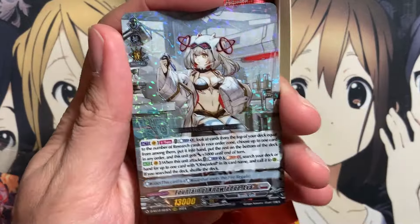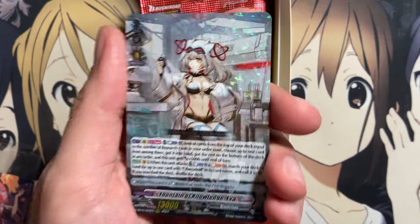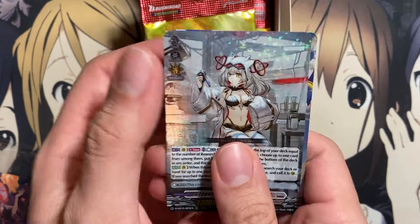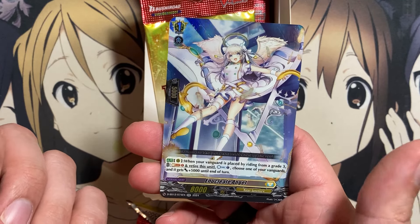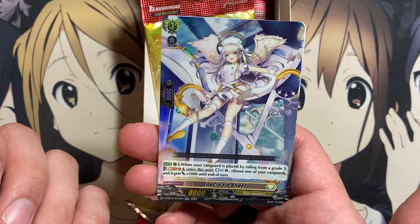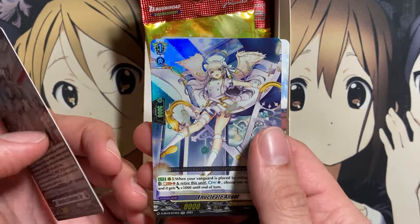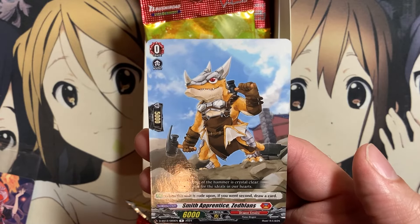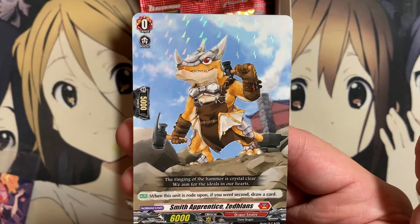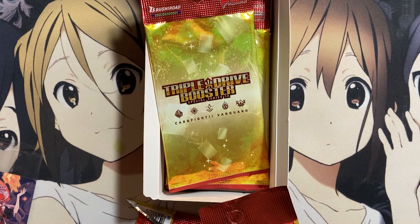Next pack — we have Fountain of Knowledge, Eva. With the new cards you only really need the one Eva since you ride into the other copies. Our double rare is Nucleate Angel for Keter Sanctuary — more of a generic by riding from a grade three, so it looks like a card for Youthburg but seems pretty generic. And here is the starter for the Dragon Empire deck, Smith Apprentice, Zedlons — a dragon-themed deck I may build. We'll see how much I pull from my boxes for the deck.